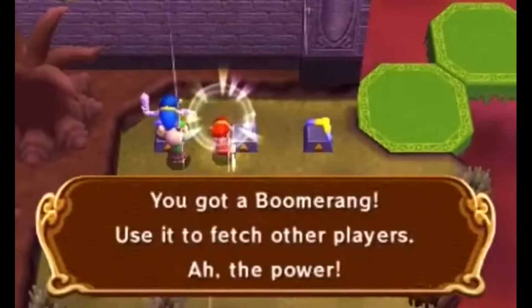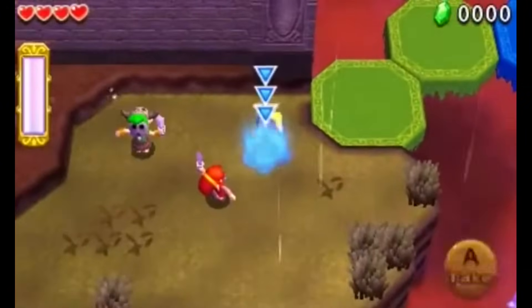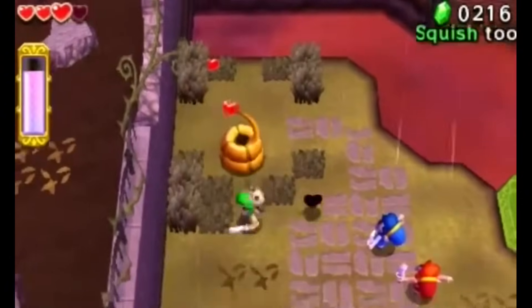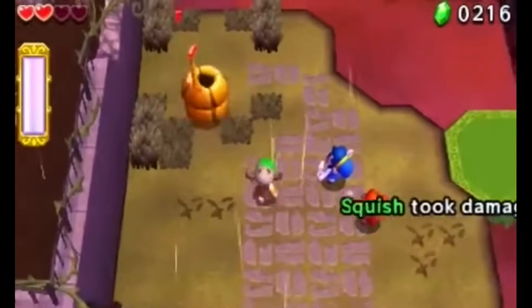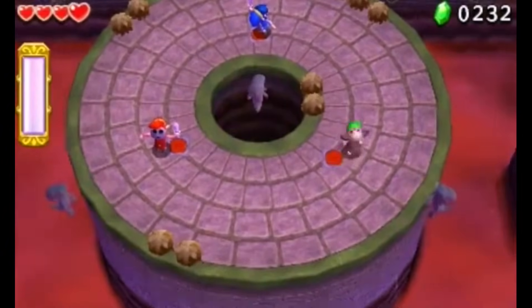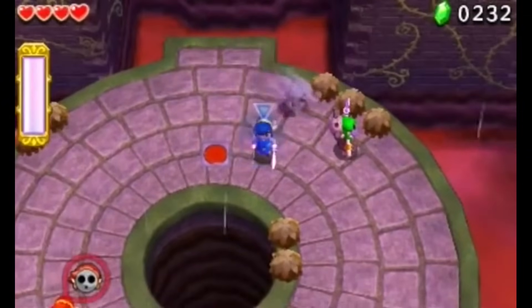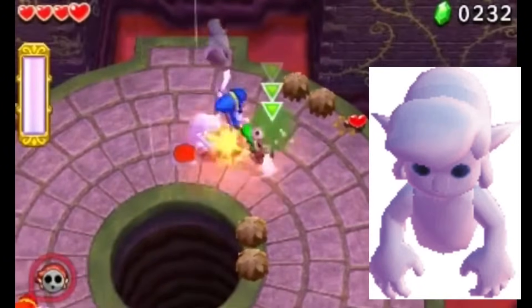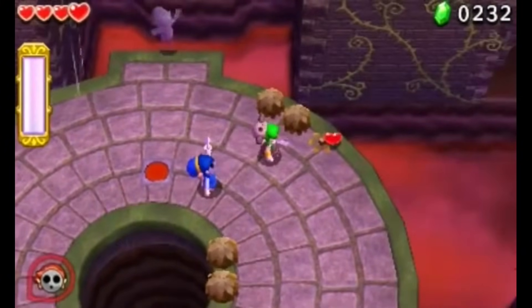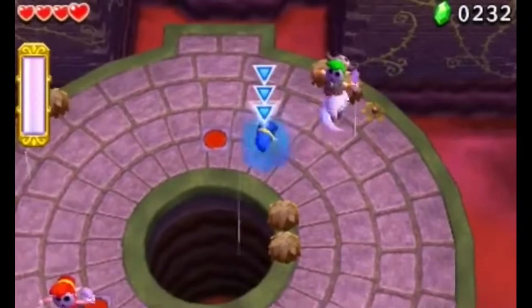Next up, we have Triforce Heroes, a multiplayer Zelda game released for the 3DS that can also be played in single-player mode. This game reuses a lot of graphics and enemies from A Link Between Worlds while adding new ones, such as the Lifelike — which pretends to be a heart and when Link comes close, turns into an enemy and takes away Link's hearts rapidly. The strangest enemy in my opinion is the Prankster Poe, who looks like Link as a ghost and tries to pick you up and throw you into pits. The model is super weird and unsettling — eerily similar to Link but with lifeless, empty sockets for eyes, implying these are Poes shapeshifting to look like Link.